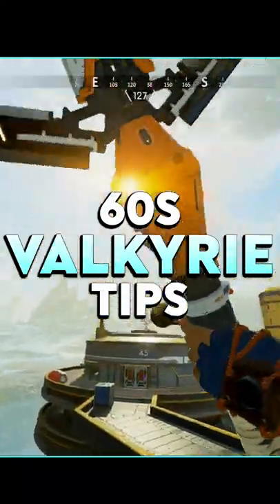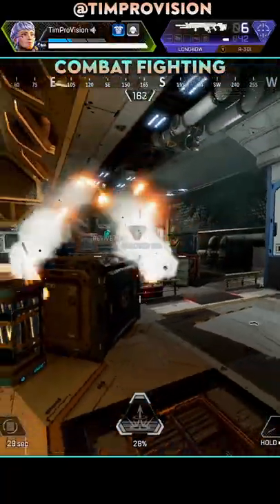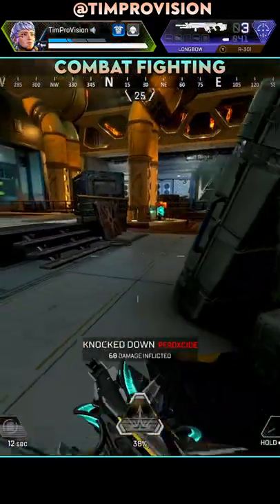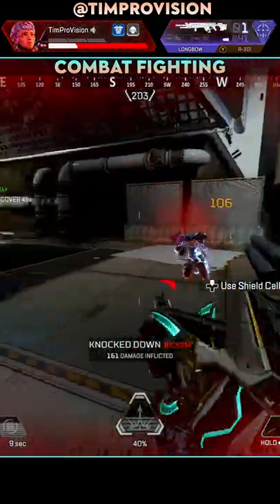As many Valkyrie tips as we can in 60 seconds. Combat fighting — the biggest thing you can do when entering the fight as a Valk is to do a quick boost and fly over the heads of enemies. It's crazy hard to track you and you're gonna break their ankles.